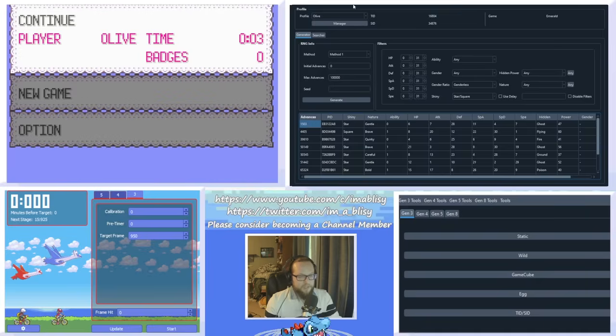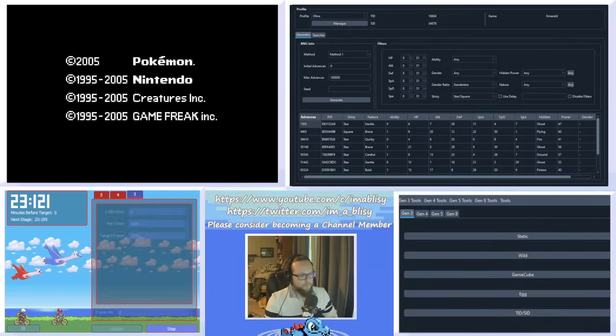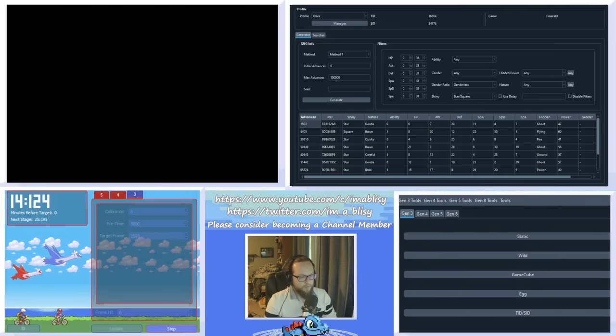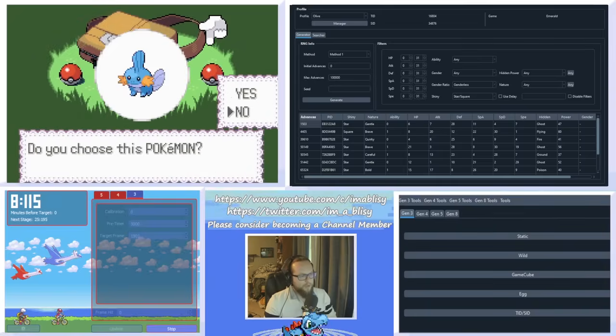At advances 1503 we have a star shiny with a gentle nature. Copy that value with Ctrl+C and paste it into Eon Timer. Set the pre-timer to 5,000, then hit Start. When the pre-timer finishes counting down, soft reset the game. Get through everything as fast as possible and talk to the bag. Hover over Yes for the Pokemon, and when the timer finishes counting down, hit A to get into the battle.